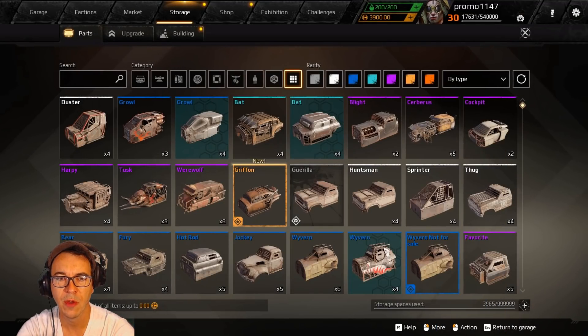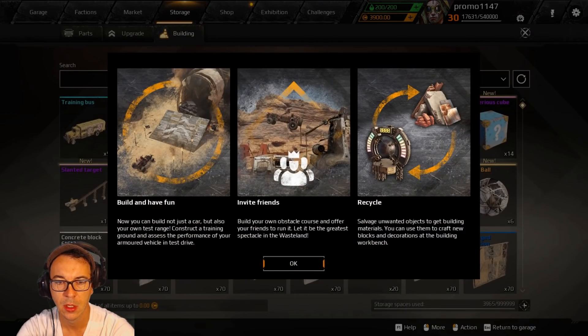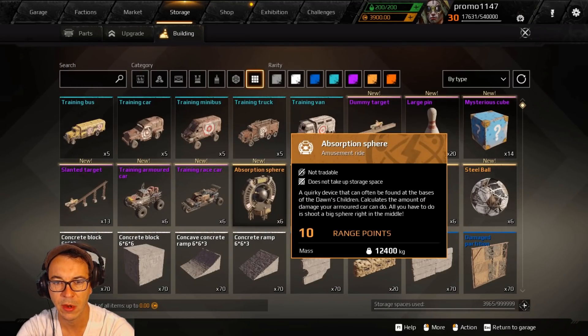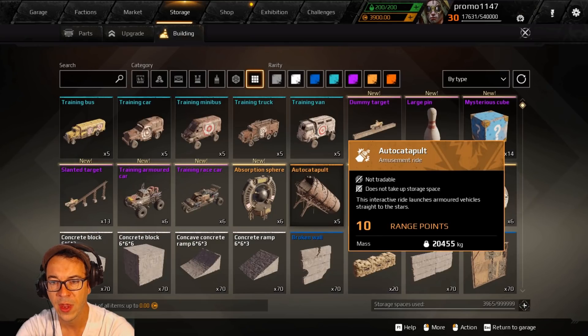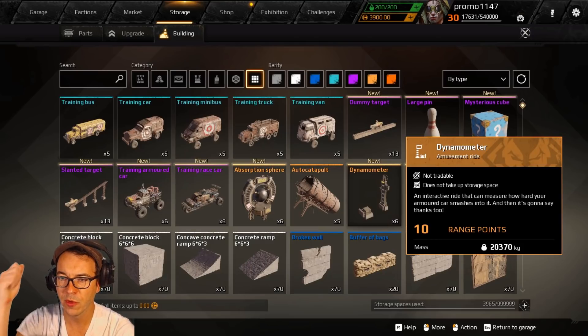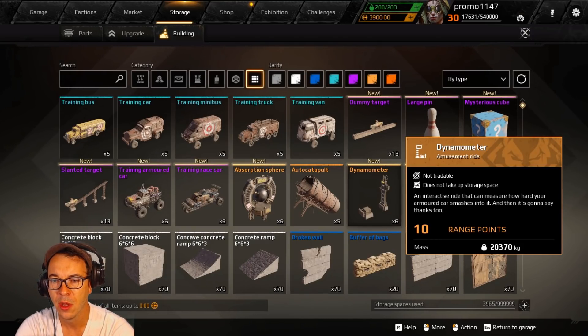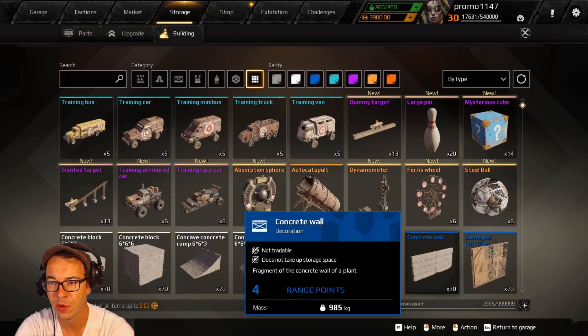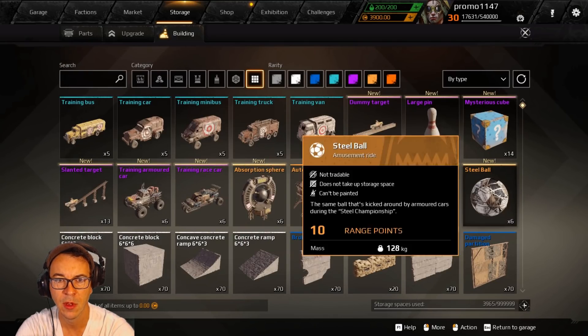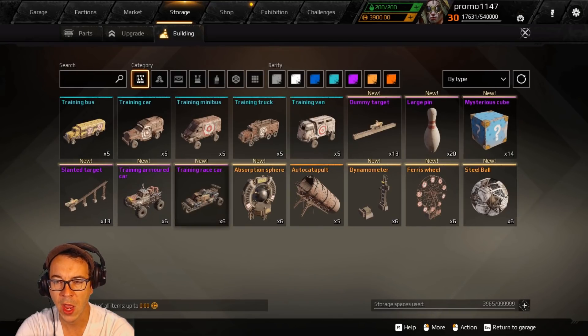In storage there's a completely new tab called 'Building.' Under this tab we have the new garage decor: the absorption sphere — a legendary item that shows your build's DPS — the auto catapult that launches cars for you to shoot, the dynometer which is like the hammer thing at an amusement park that measures your melee/impact damage, and the ferris wheel which is simply a moving target for you to try and hit.